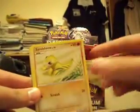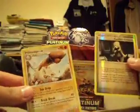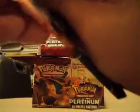Piplup, Vibrava, Sandshrew, another Shinx — nice — Bulbasaur, Ivysaur, B-Barrel, Spiritomb C, Reverse Cynthia's Guidance, and a Primape. So far I think I've gotten three Level X's from this box, which is very nice.